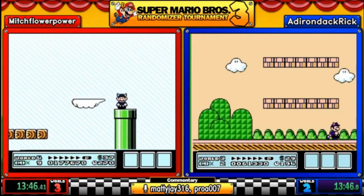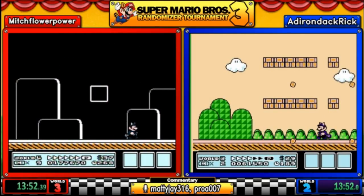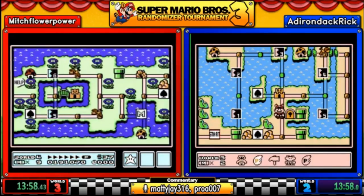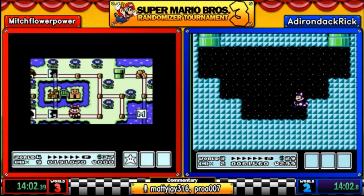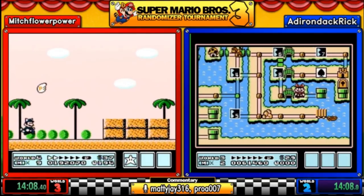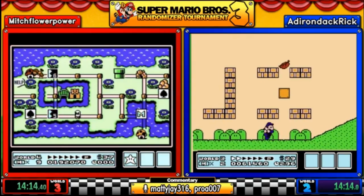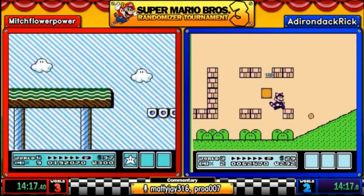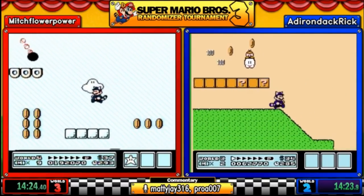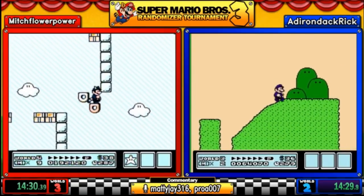World four level four is 6-2, another auto-scroller — not too hard as long as you watch where you're jumping. Rick picks up another P-wing. He opts to use the hammer to open up the path, saving him from having to do the fortress as well. Mitch chose to do the fortress because he wanted to save his hammer. Mitch is going through another world six level — 6-7, another auto-scroller where you just have to watch your jumps, otherwise a pretty simple level.